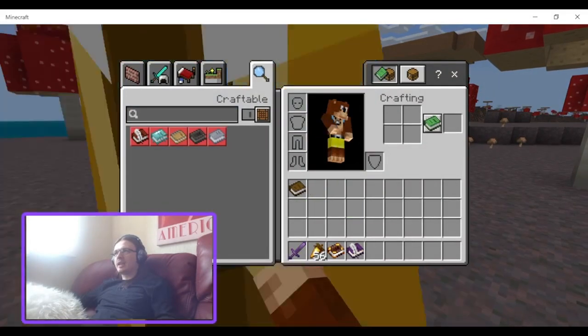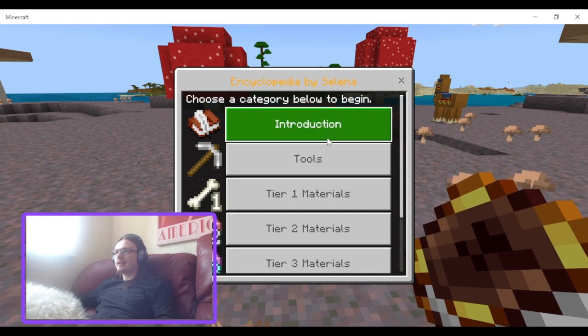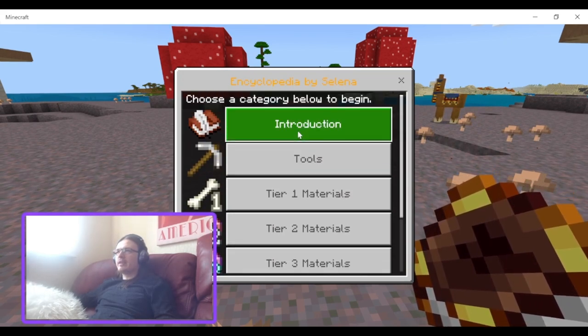That's a bit of a funny glitch, but now we have the encyclopedia. So it's basically a revamp of the old book.